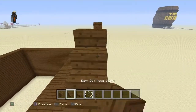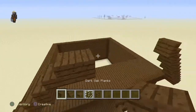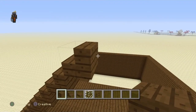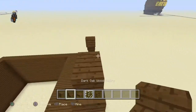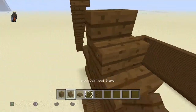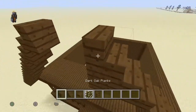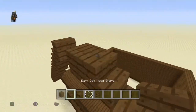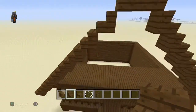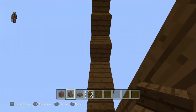Then once you do that you just keep going until you're able to get them to meet up. I went up about eight, and then you get the ninth block right here. That creates the triangular shape for this build.